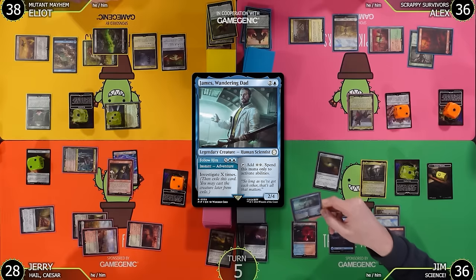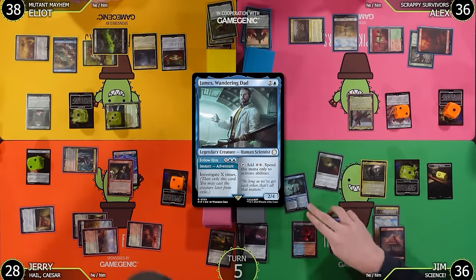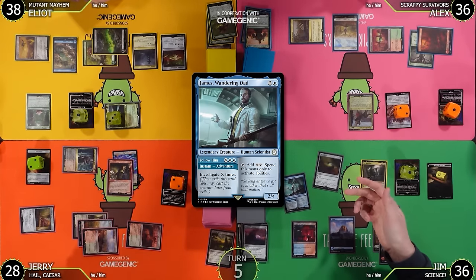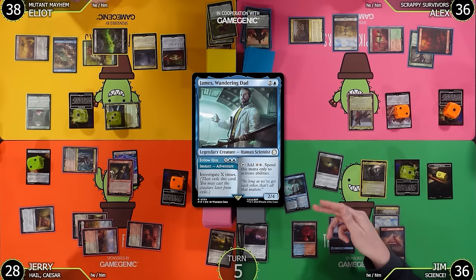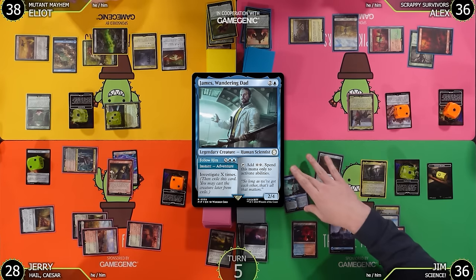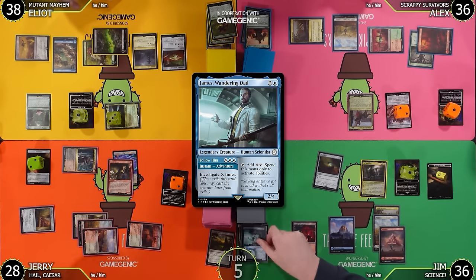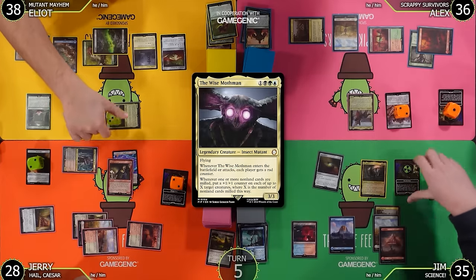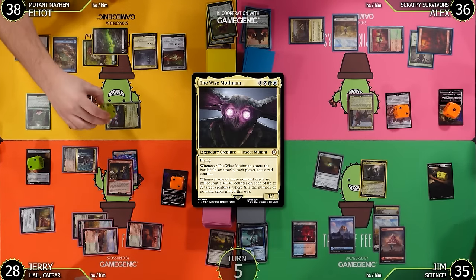Junk token says: sacrifice an artifact, exile the top card of my library — I may play that card this turn, activate only as a sorcery. I'll pass the turn. Untap, upkeep, draw. I realize I should have gotten a Junk token last turn from attacking with a creature. I'll draw, then mill one — James, Wandering Dad, that's Liam Neeson! It's an adventure spell that taps for two mana to activate abilities, and has an adventure: X, blue, blue — Investigate X times.